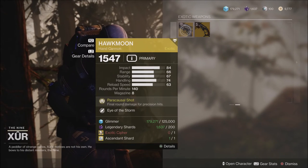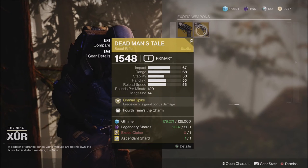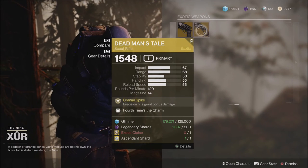For this week's exotic weapons we have the Hawkmoon with Eye of the Storm, and the Dead Man's Tale with Fourth Time's the Charm.